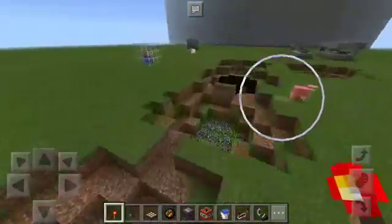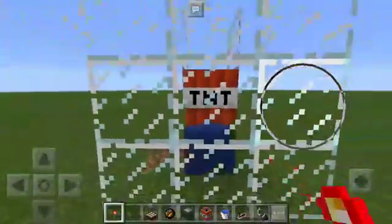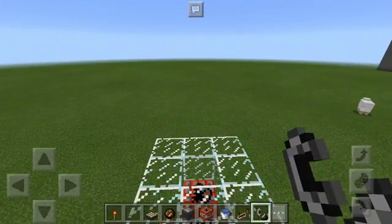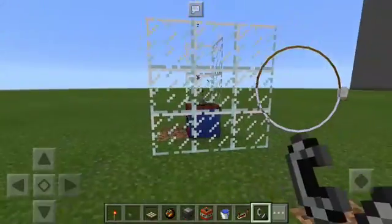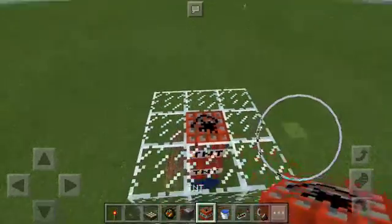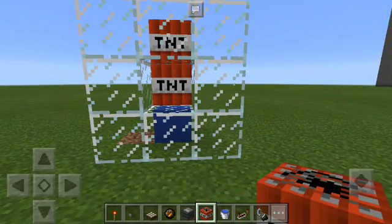After leaving this mess, did you even know that TNT will not destroy any blocks around it if it's on water? This is one of the tips for noobs. So we can activate TNT now and this will not hurt any blocks around it, just like that.